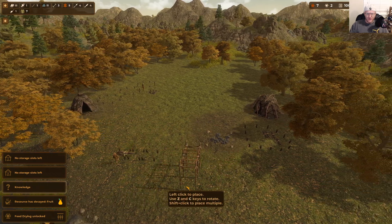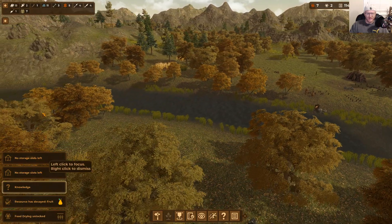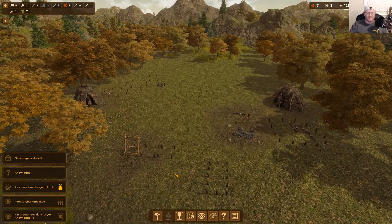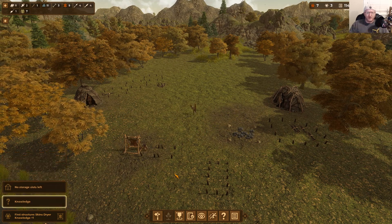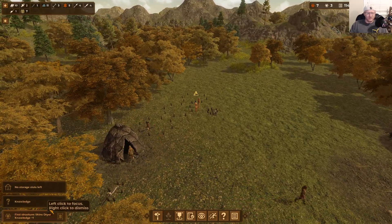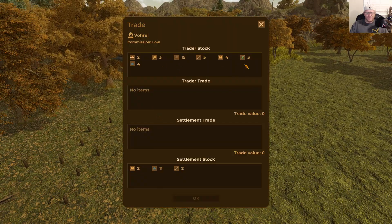I usually build the food dryers right by the water since people will be coming in from hunts — they'll even swim across the river. I'll build about two of those to start. A trader has shown up and they'll have different types of food, items, and even skill tree unlocks you can buy. It's usually around 100–150 value, going up with each age. I usually trade lots of extra tools I've crafted — it's a great strategy.